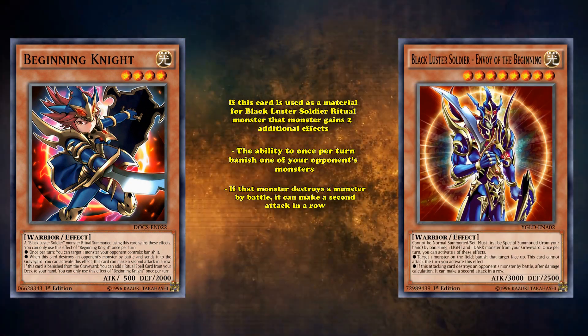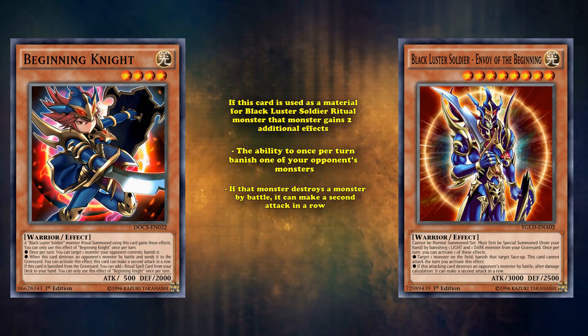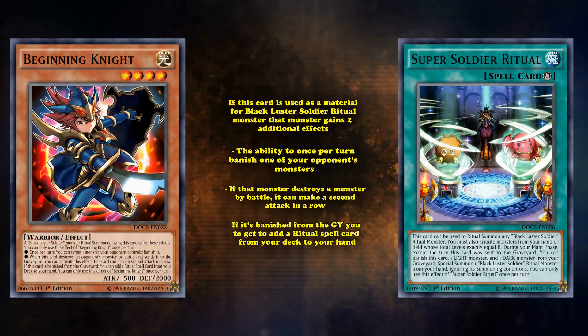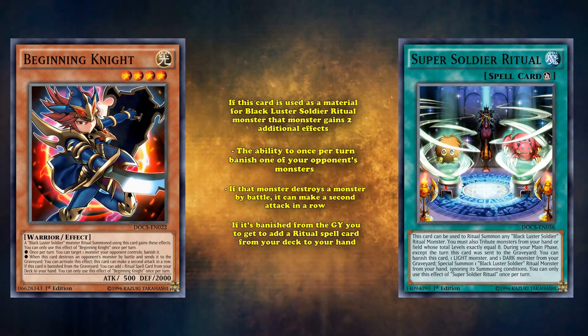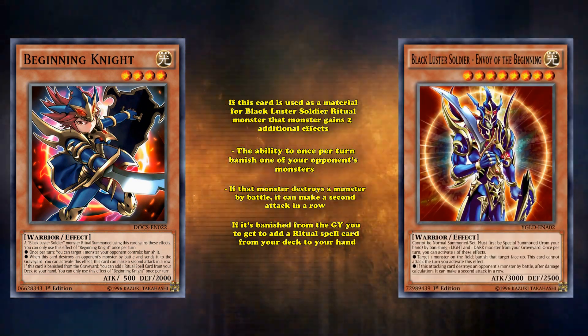This card will basically give a Black Luster ritual monster both of the effects of Black Luster Soldier Envoy at the Beginning — a card that was a staple for a really long time and was banned on the ban list longer than it was off of it. This card also has the effect that if it's banished from the graveyard, you get to add a ritual spell card from your deck to your hand, which combos very well with some of the Twilight aspects of Black Luster Soldier cards.